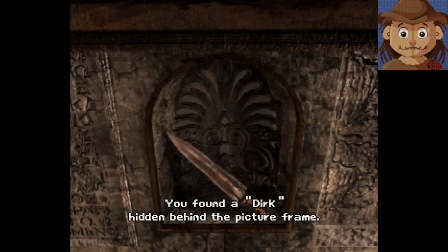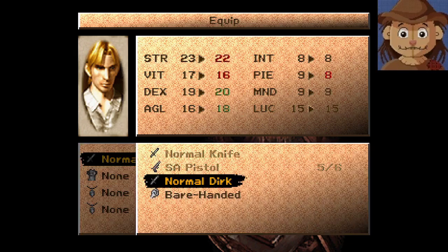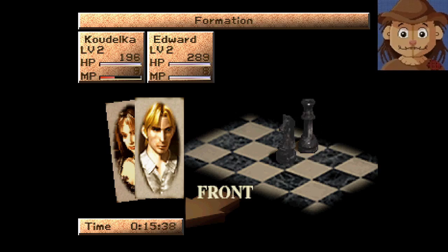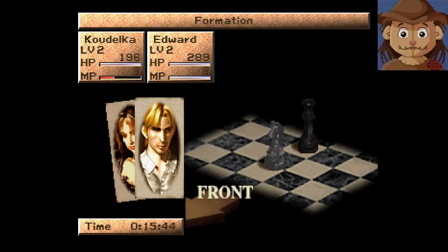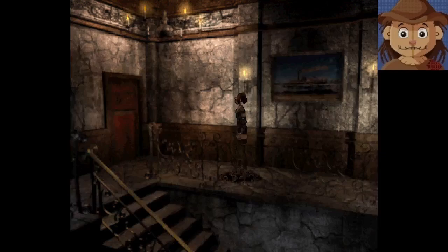We'll continue going through here. Oh, look at this painting — you found a knife hidden behind the picture frame. I will take a big knife like that, that sounds pretty awesome. Let's give it to Edward. I should change their formation — let's put Edward a little bit more forward so he'll be able to run up and hit them probably first turn, and Koudelka will be in the back row to shoot or use magic.